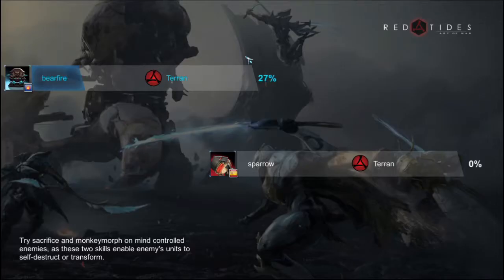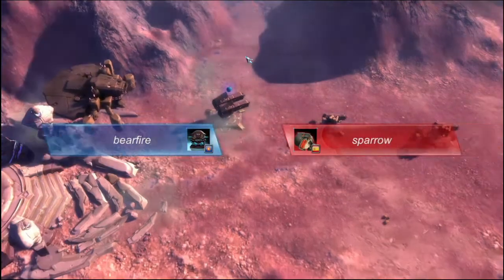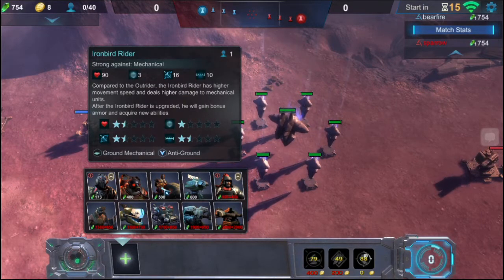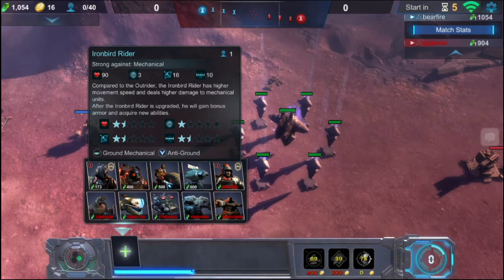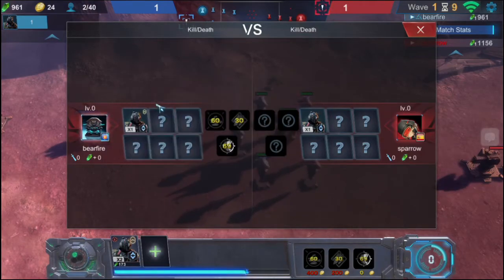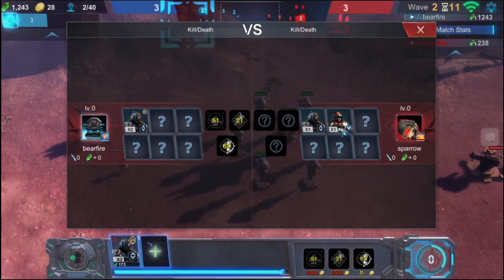Iron Bird Rider — I have a plan. Let's see what he has first. Okay, Sunset Canyon. He spent 200 — he most likely got a crossbow man. If you're just gonna send one unit, I'm gonna send one unit as well. Mine is better because mine is upgraded. He sent a Pariser — I do not want to make any hasty movements here.